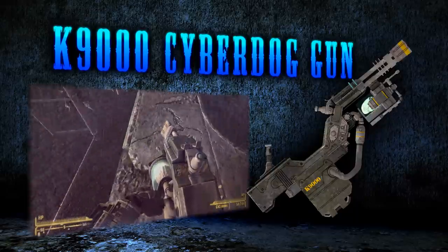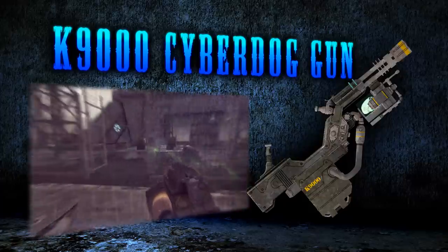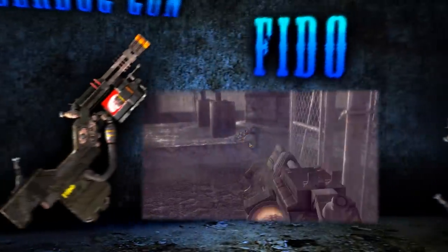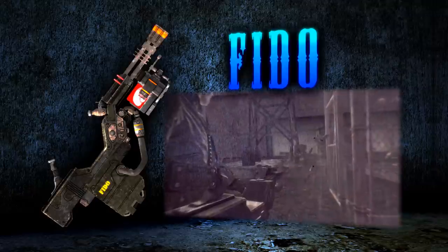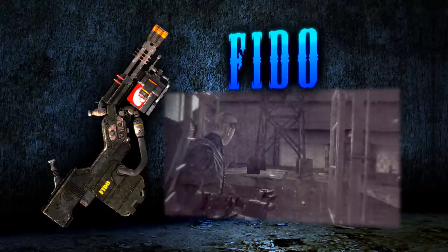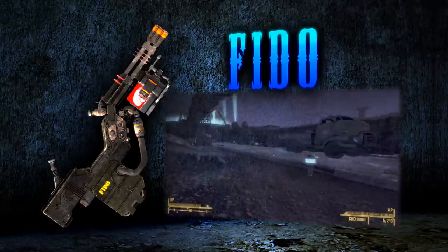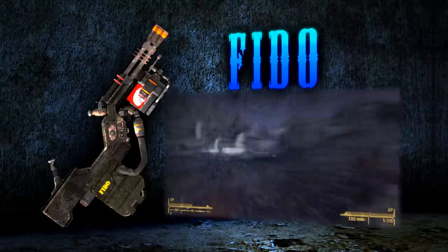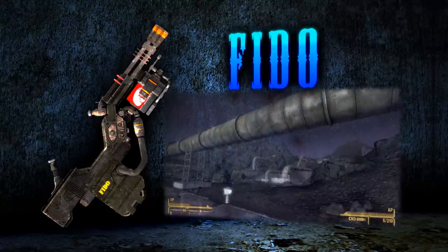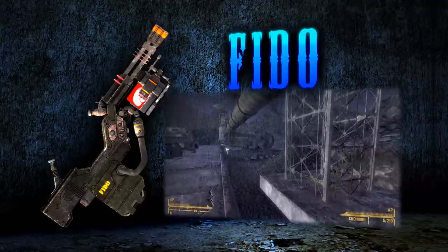The K9000 is a special oversized lead-spitting firearm with a dog brain somehow being part of its construction. This gun is reasonable enough on its own, being well reliable in a firefight. However, it can be upgraded to a more powerful and unique variant called Fido, which boasts much higher damage. Upgrading to the special version takes quite a bit of work — there are only two instances of the K9000, and there's only one chance to acquire it the easy way.